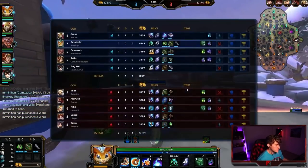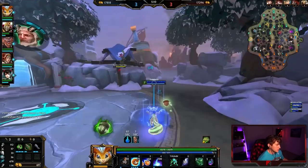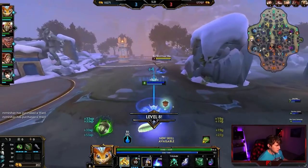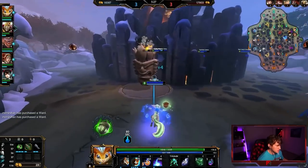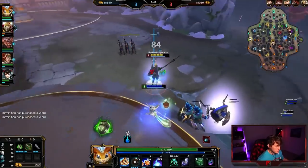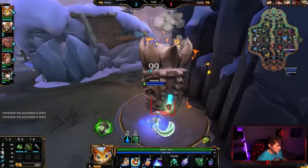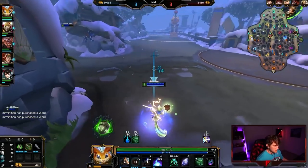We'll go ahead and push the wave, meet my Camazots at the blue, and then back after that just because we have no more chalice left and are pretty low. We can actually get Tier 2 Soul Eater here because it's 1050, then come back and feel pretty nice. It's always nice to get a full Soul Eater. Whenever you have a lot of pressure, it's really easy to get your backs off. We're up about 1k because we got First Blood and that second kill, and we're also farming the jungle pretty well.